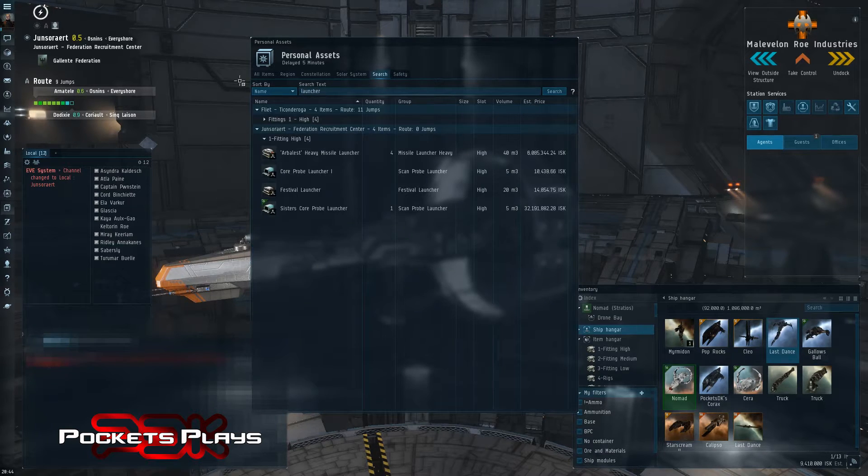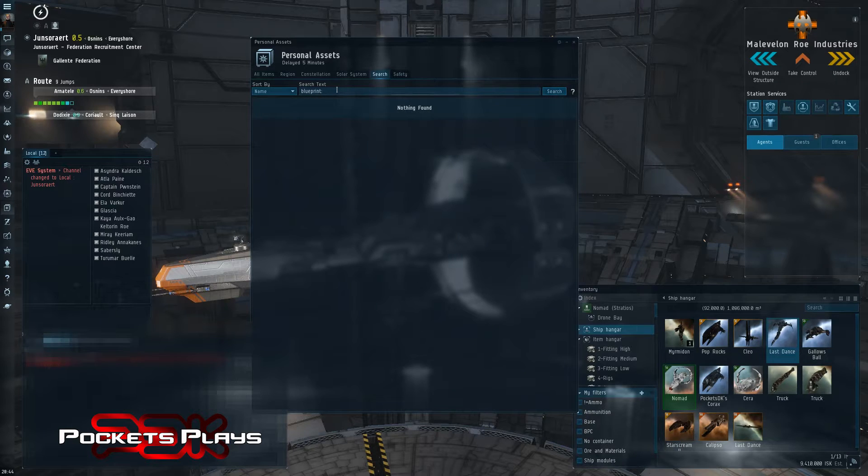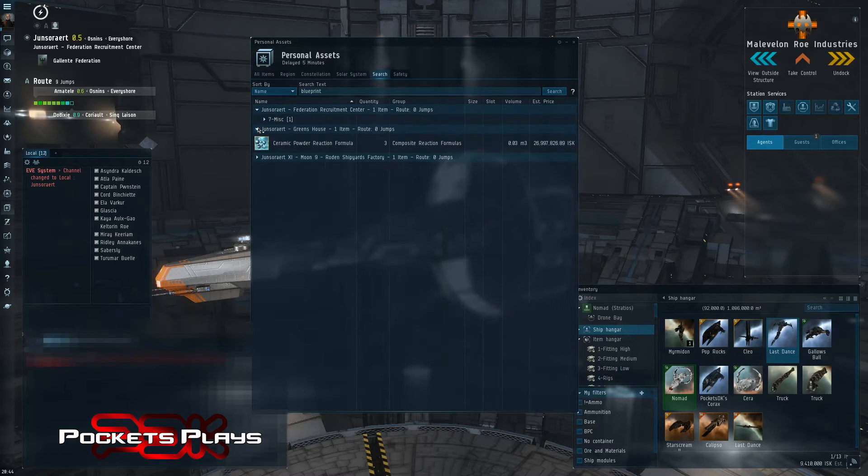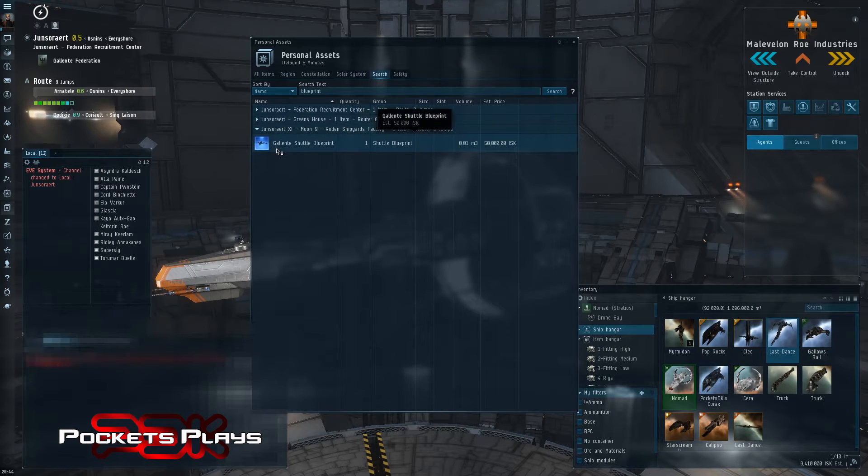All sorts of cool stuff you can do — you can just search for anything. You can search for all your blueprints. Let me search 'blueprint'. Oh look, in Jans I have an Enforcer blueprint. I also have three reaction blueprints, and I have a shuttle blueprint. This is obviously not my blueprint guide, but yeah.